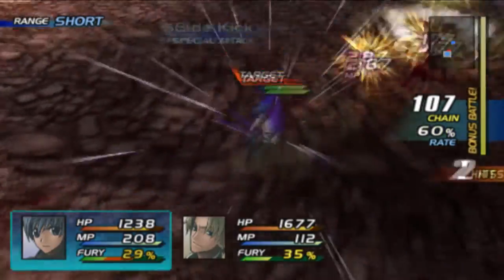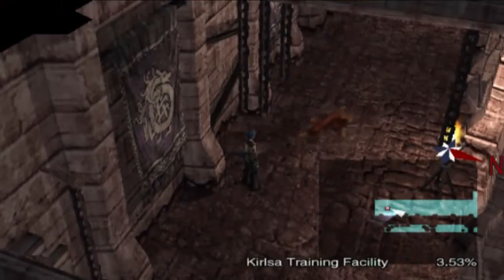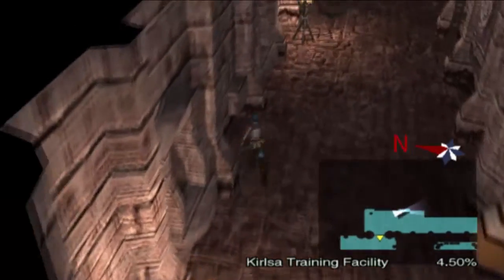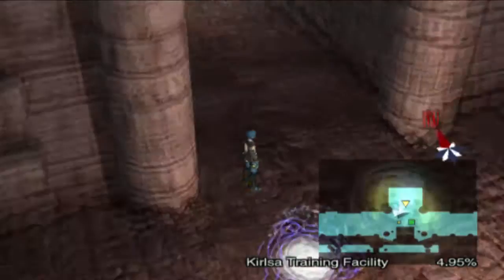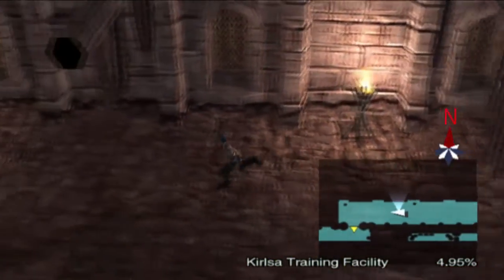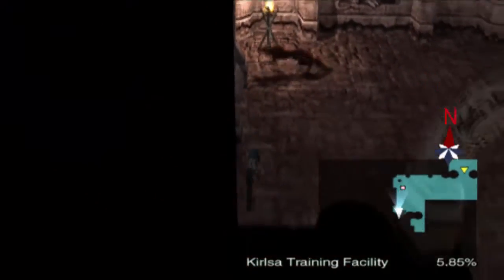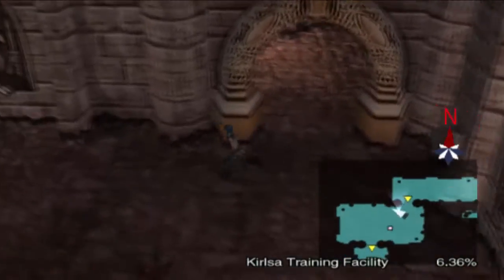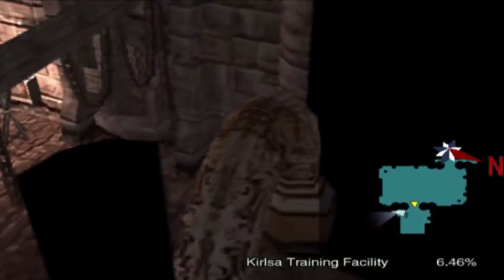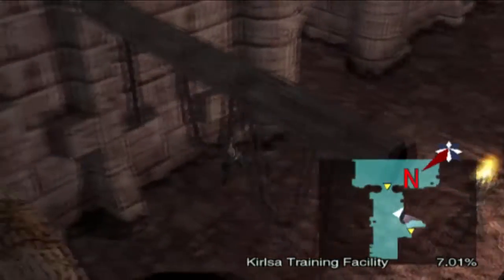Sidekick spamming didn't work very well there. Those enemies aren't particularly tough but they are irritating — they demonstrated that. I'm going to start trying to avoid the dogs specifically in this area because they're really annoying, don't give a lot of experience, and usually come with a lot of enemies in the fight, so they tend to break your guard somewhat easily.